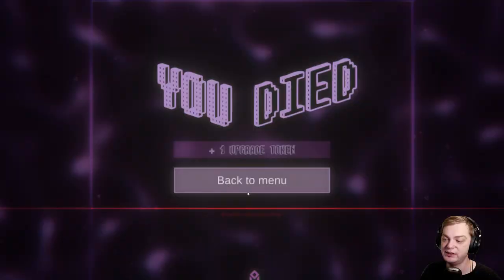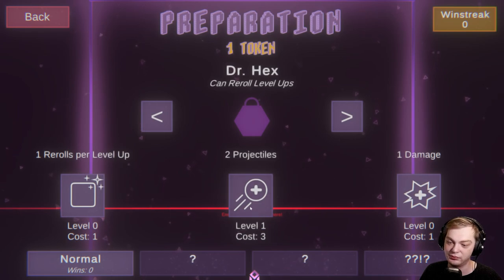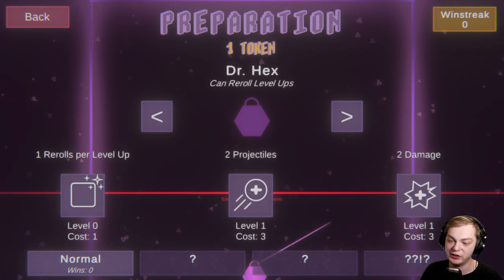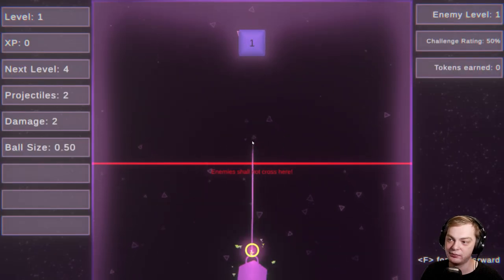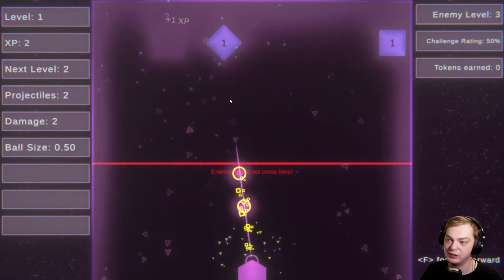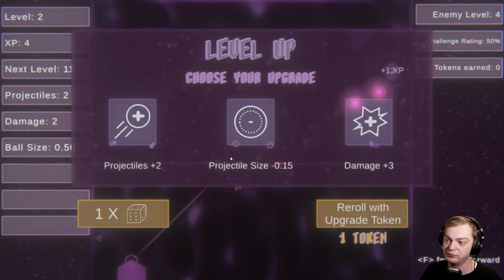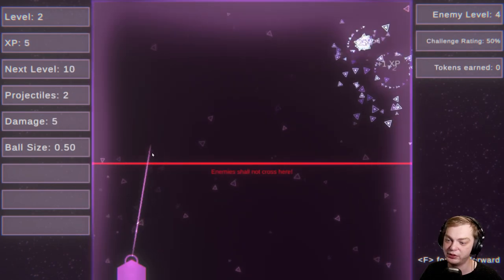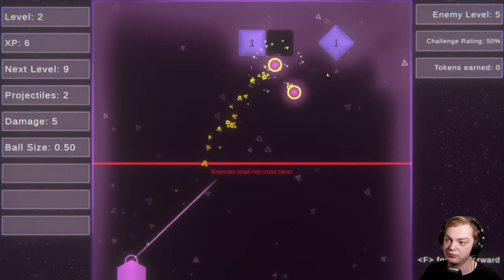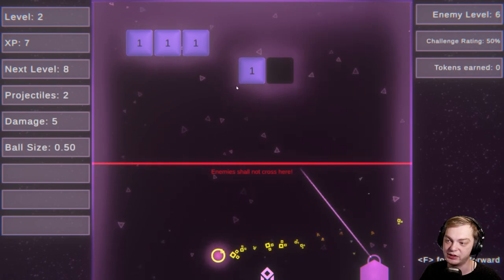I didn't do any damage. I have one coin — I can upgrade my damage for Dr. Hex. Let's go with that. Let's go with more damage, because it's going to get ridiculous soon.